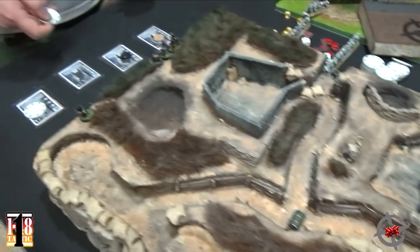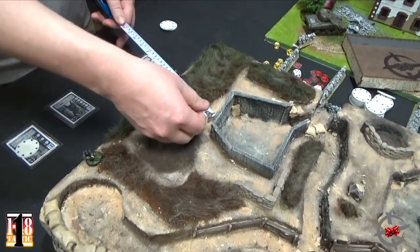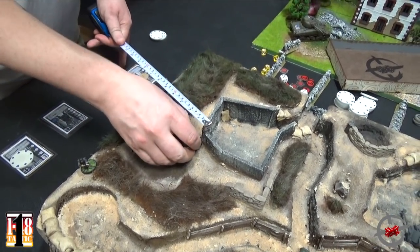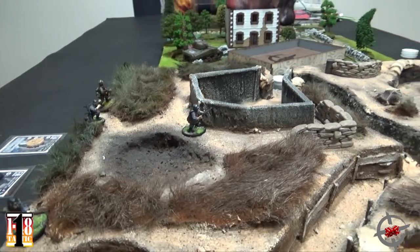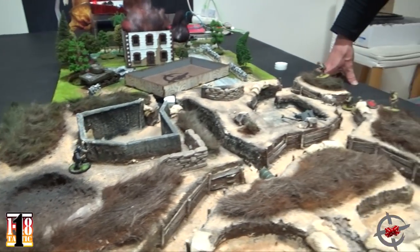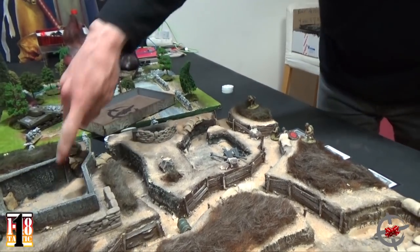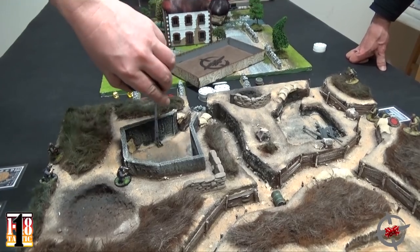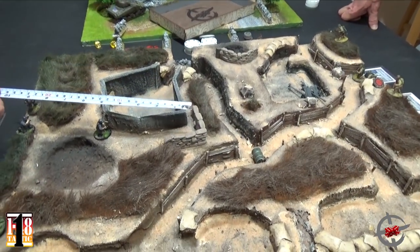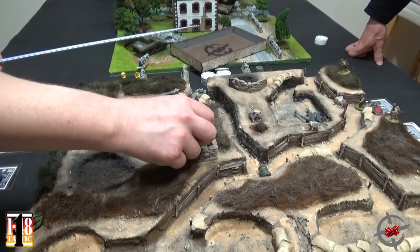I'm going to start running with Otto. He does a 5-inch move up here, staying safe and staying low. I need to get over to the other side. The rule says if it's less than three inches high, you can climb over it. Second move — Otto is getting in close. He is a beast.